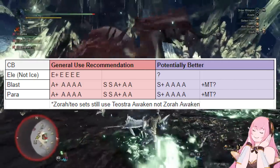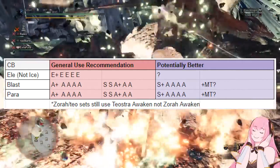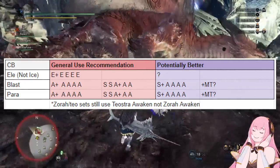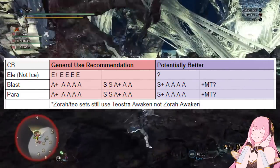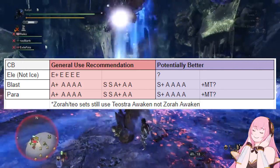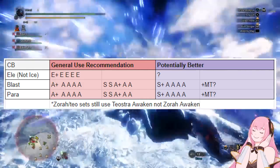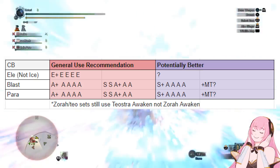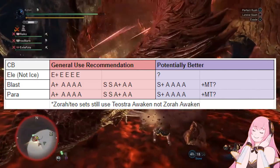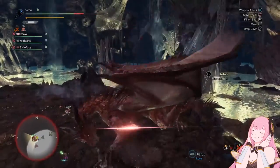You're only getting 10 to 20 more base true raw, so it's only going to be a few extra points of damage per phial. And because Savage Axe is the meta way of using Charge Blade and doesn't really do that much phial damage, it's not a huge difference, but it's something to consider. Just like other raw weapons, if you want to run the Safi Jiiva Master's Touch set bonus combo, you just trade out one of your Attack Awakens. One thing to note: if you run an Artillery 5 Master's Touch set, you actually want to run a Master's Touch awaken, not a Zora Magdaros awaken — this is just the more efficient option and basically gets you an extra deco slot. We don't recommend this set because it's frankly not that good compared to its competition, however it does get the most phial damage.